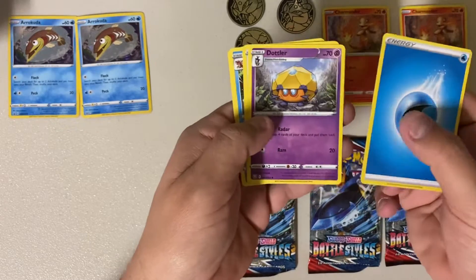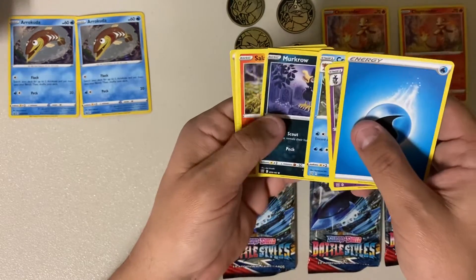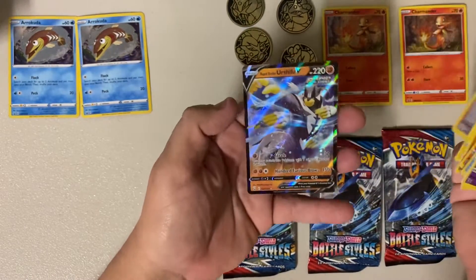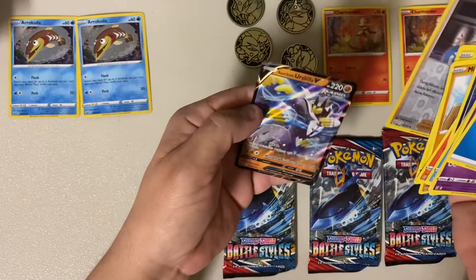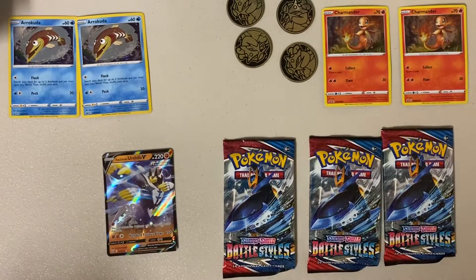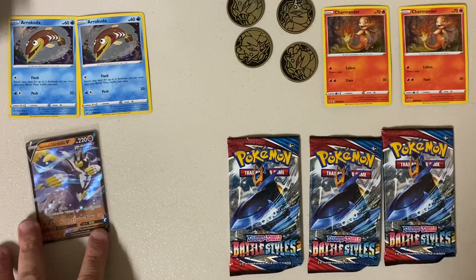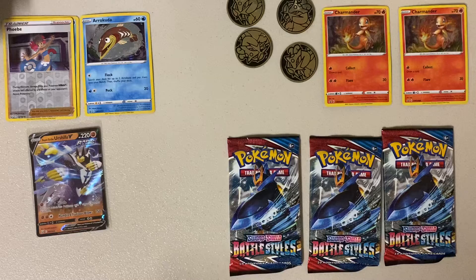I have an energy. Something called a Dotler. An Ndidi. Crawdont — it's like a craw donut. Mercrow. There's a Phoebe. Oh, I got a rare, I guess. I got whatever that thing is and the Rapid Strike Urshifu V. Bella, we got our Urshifu V! Still not gonna talk to the camera? There's one. We got one.